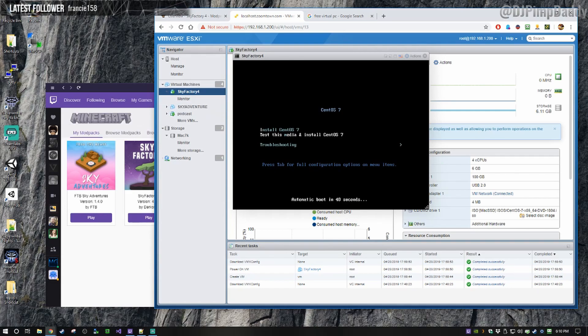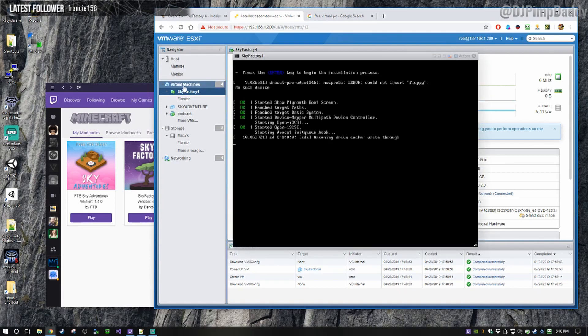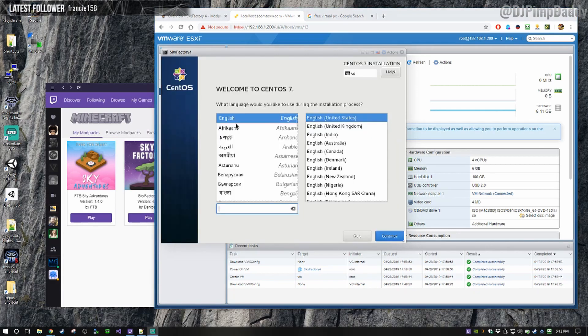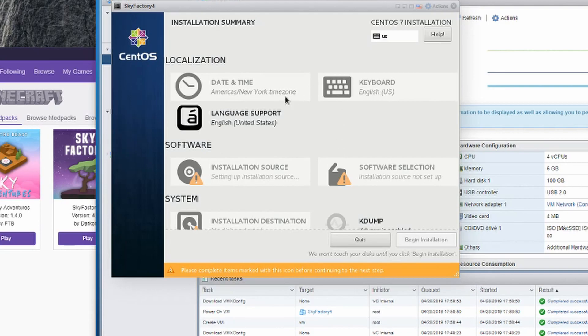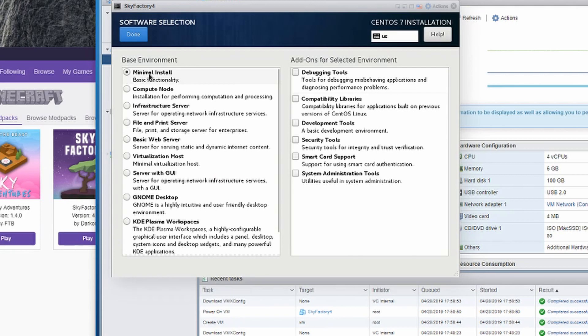Now in this section we're actually going to create the CentOS VM. We're going to hit Enter here. Now if you're doing this on a physical server, yours will be different — you'll be working on a monitor rather than inside a window. Continuing with the installation now that CentOS has loaded, we're going to choose English, and then we're going to set a bunch of stuff before we install.